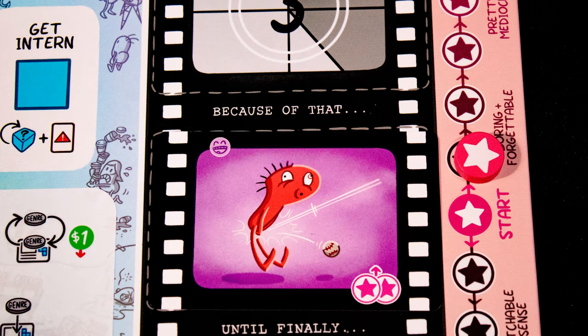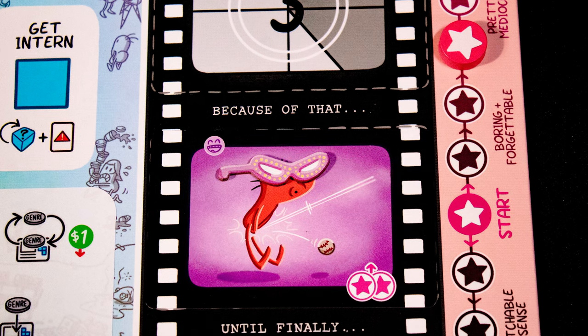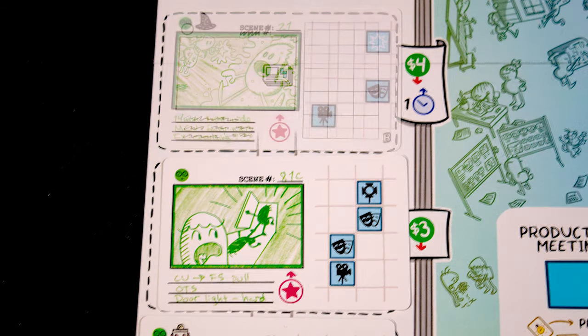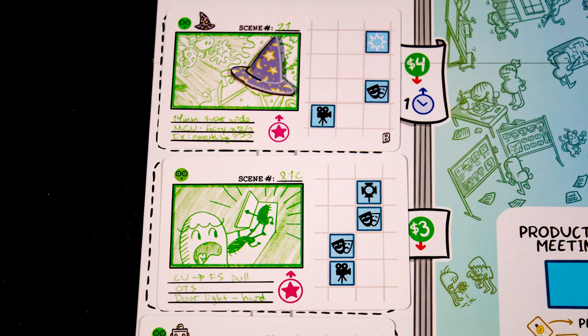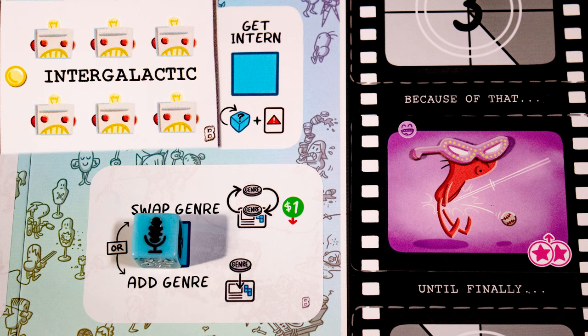Flip over the scene card and place it anywhere in your film. Note this scene has two bonus quality. You can also decorate the scene with props for fun. Replace the scene with a new one from the deck. Note that some scenes start with genre tokens.